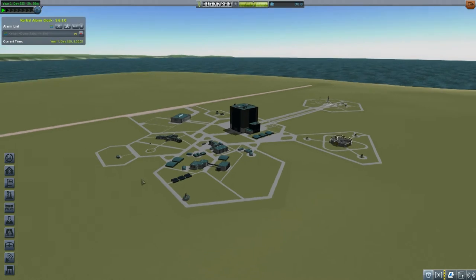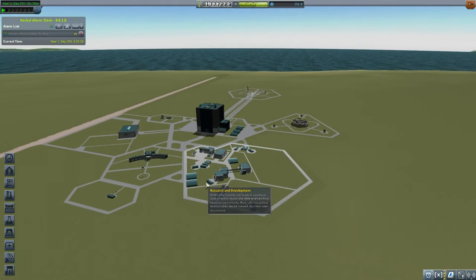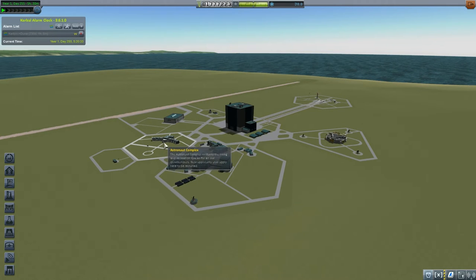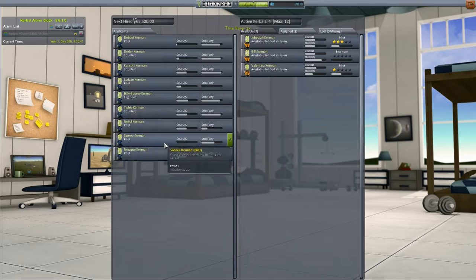Hey everybody, welcome back to Kerbal Space Program with me Redneck Einstein. Today we are going to be hiring an astronaut and we're going to be launching a new research vessel in a polar orbit. We're going to place a ship around Kerbin that's capable of researching all the different biomes of Kerbin.